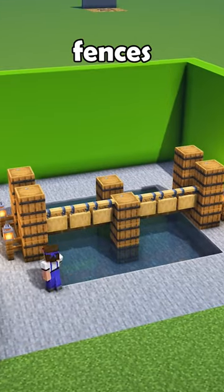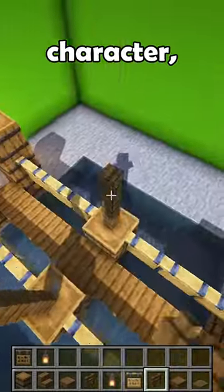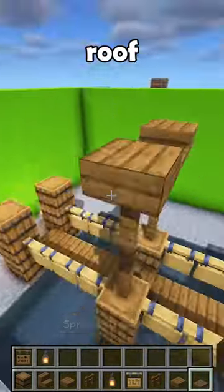Then grab your finest oak hanging fences and use them to build a railing on each side of the bridge. Now every good bridge needs character, so use fences to make a little roof over the middle.